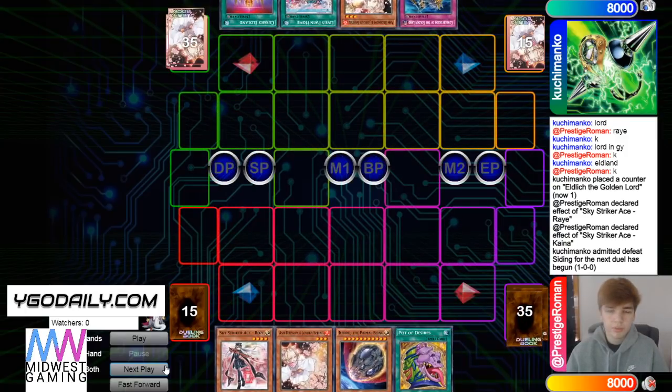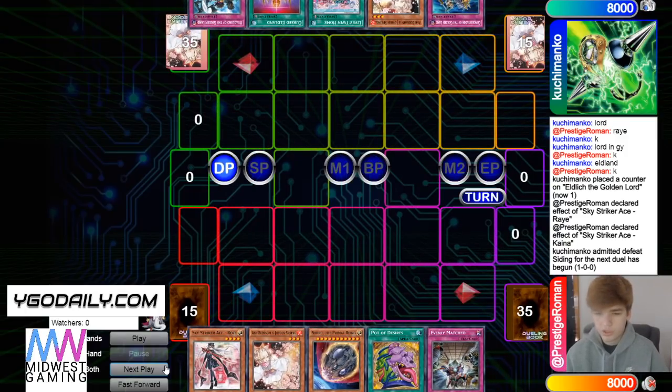Widow Anchor next turn would be game — just normal summon Ray, get Widow, game. I think he could have also set up Walk Arrow. I don't know why he scooped — he could have still had that. We've seen that a lot on the channel, people early admit defeat because they think they're gonna lose, but if you really look at it it's like a 50/50.